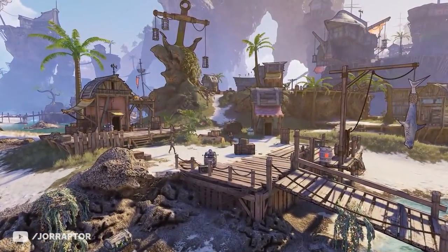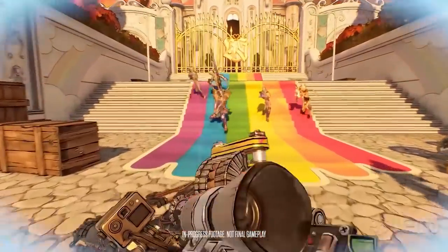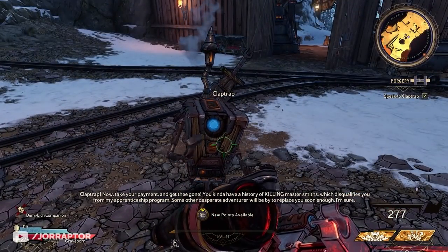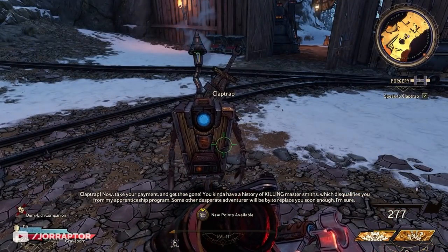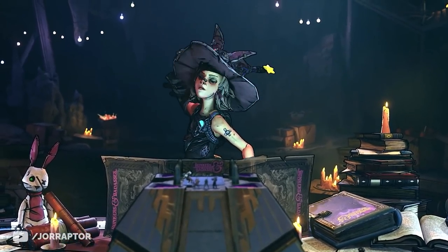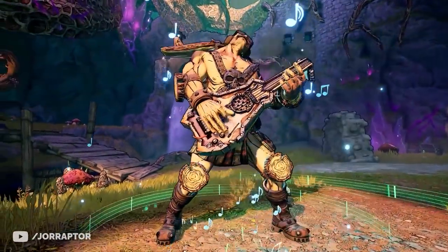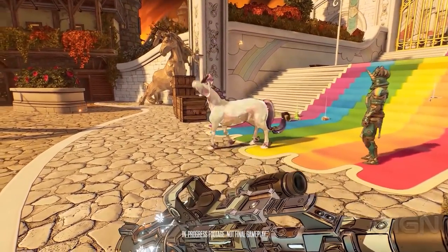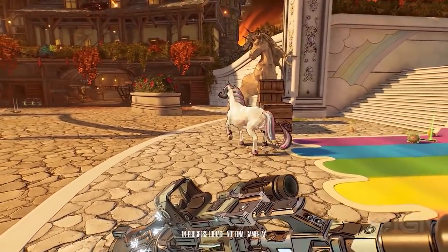I also feel like I've just scratched the surface looking at the variety of locations in recent trailers. I also enjoyed the extra narrative layer — next to the characters you interact with during missions, you constantly hear dialogue between Tiny Tina and the people actually playing the D&D-style game that you exist in. They totally don't take it very seriously, which leaves more room for humor that was kind of lacking in Borderlands 3 in some cases but seems to be back here in Wonderlands.